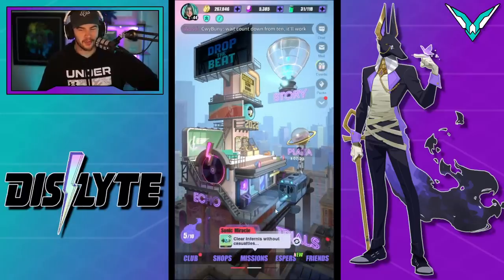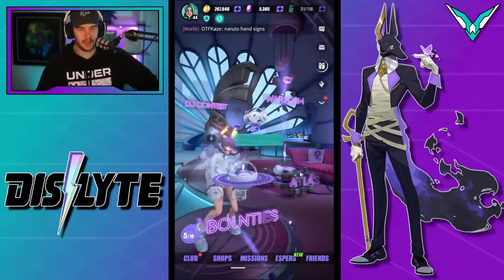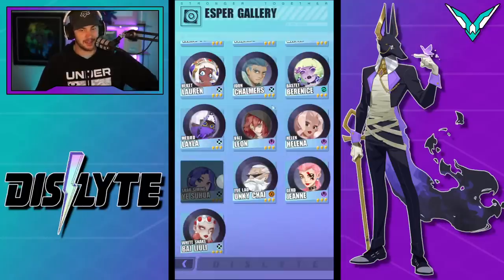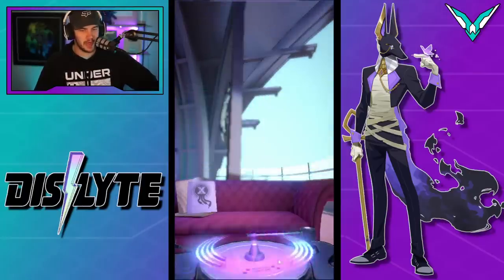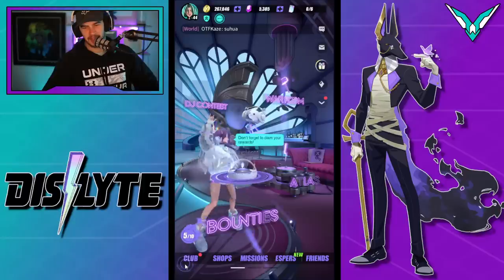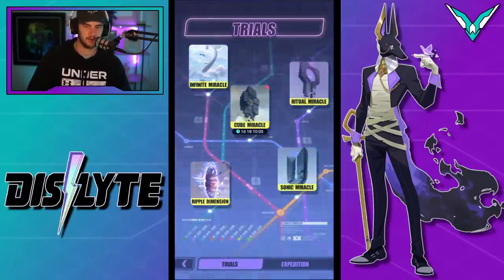The next mistake I want to look at is not filling out your friends list and refreshing it every day. Especially if you have not obtained through the Ripple Dungeons Yeshua and Dahlia, what you want to do is get yourself into an active guild or club. Clubs — feel free to join OFA, it's open invite. Because what happens is you want to be proccing Ripple Dungeons.